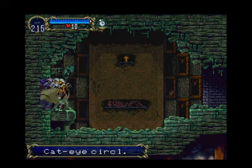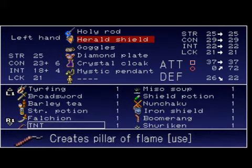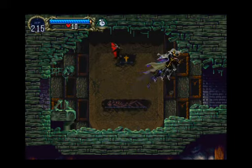Oh yeah, breakable wall. Cat eye circle. Let's take a look at what that does. Is it a hand item? God, I've got so much of this stuff now. Cat eye circle - it's a big HP restore by cat damage, what? It's got better intelligence, lower defense than my current thing, I'm not worried too much about my intelligence. Big restore by cat damage. Cat damage? Have I even seen a cat in this game?